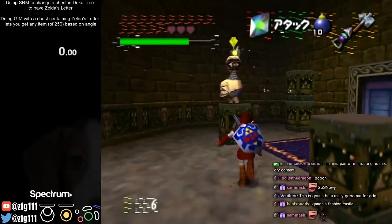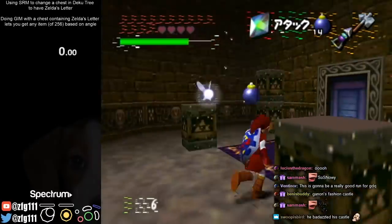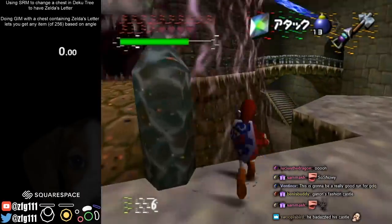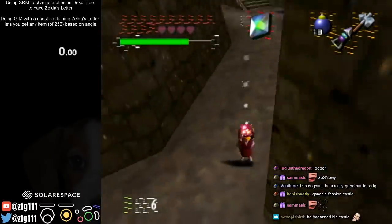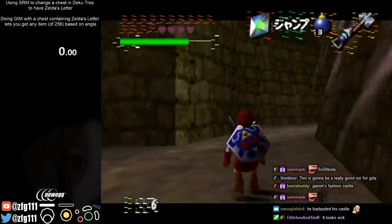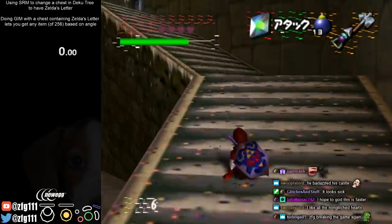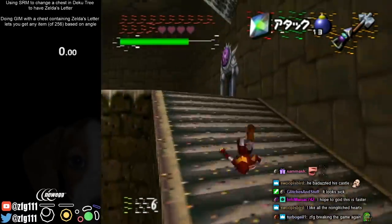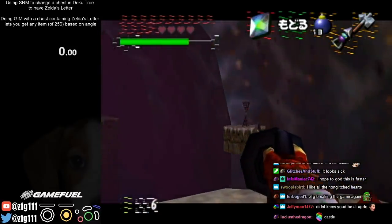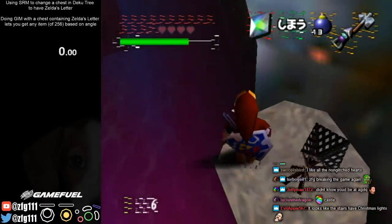I tested it last night and with this current route and the current number of heartbeat dupes I do, it does not add enough lag for me to not do it. This will be part of the run — it might honestly even be faster, because it saves 45 seconds from not save warping, and I'm not actually confident that it loses more than 45 seconds to lag. So this is for sure — unless I make some other change to the route that makes this bad — I will be doing this with GDQ.